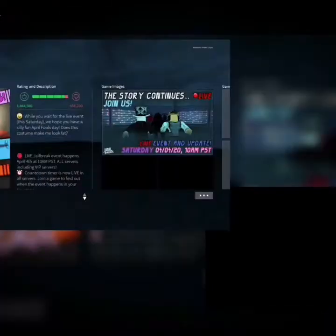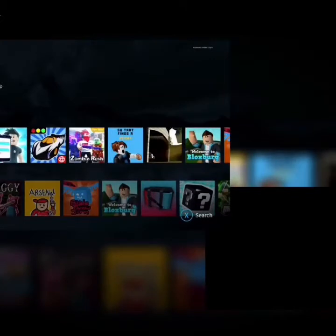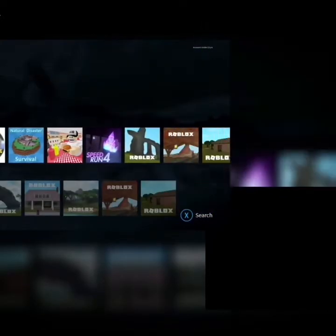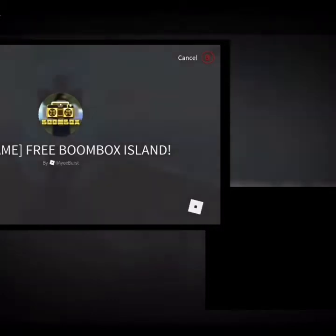When you've left, you have to find a specific map — I'll show you the name. Go to your recents and find this map here, then play it. It's called Free Boombox Island — go into it.